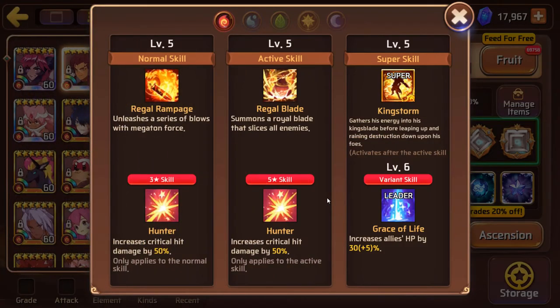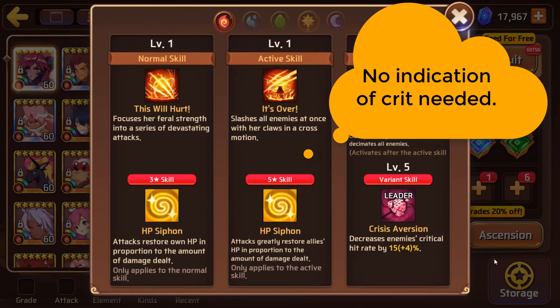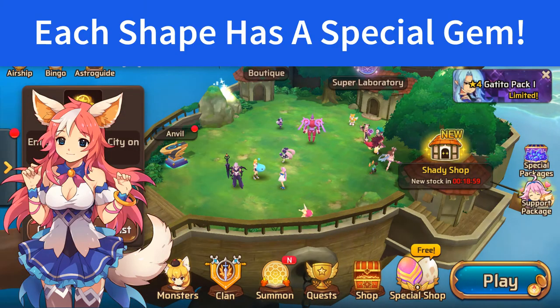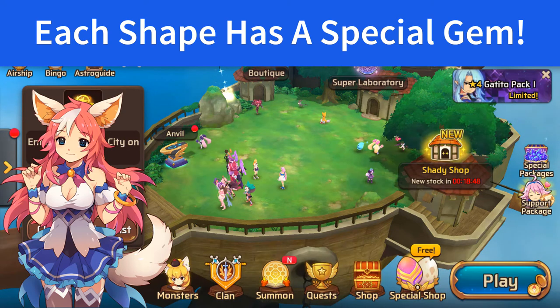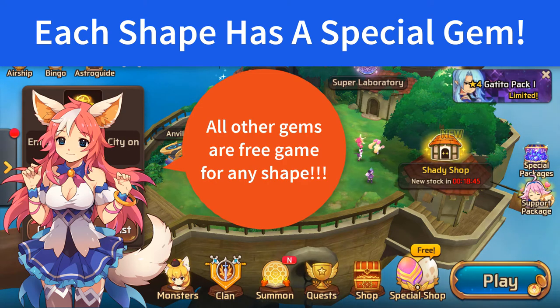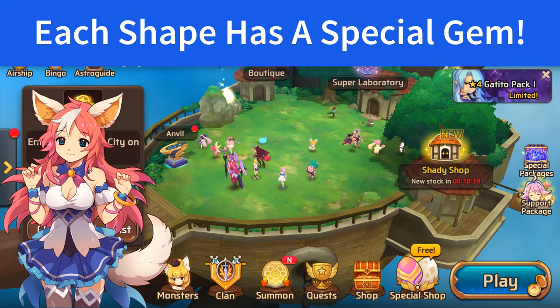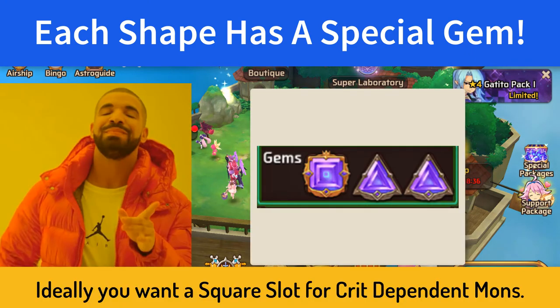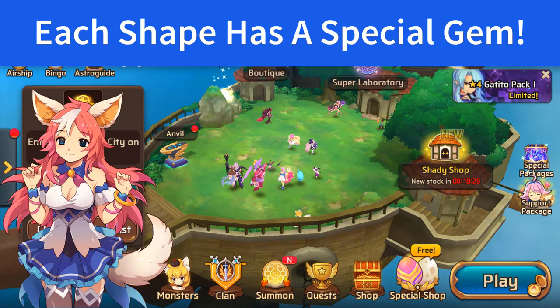If you read the monster skill descriptions you will find out if that mon requires crit for its moves to work, then yes. The game binds certain gems to certain gem shapes only. Square slots exclusively are given critical rate gems. Triangle slots are exclusively given crit damage gems, and diamond slots are exclusively given resist gems. The rest of the gems such as HP, attack, defense, and recovery can all go in any of those slots. Ideally a mon that needs crit is a lot easier to build with a square slot to hit 100% crit rate, rather than say a triangle-triangle-diamond mon. Is it still possible to hit max crit with that? Yes. But is it a lot harder to do? Yes.